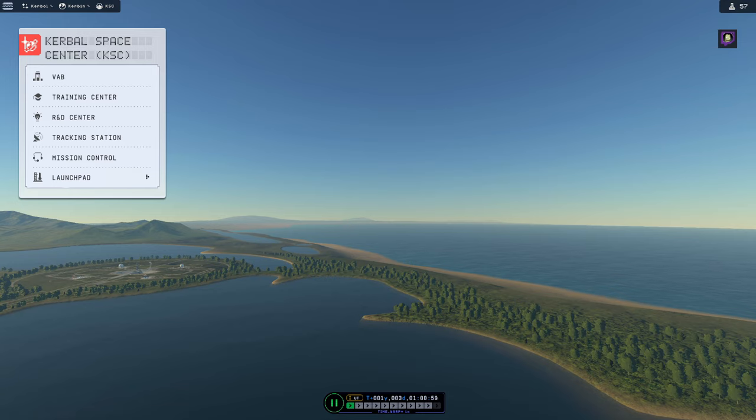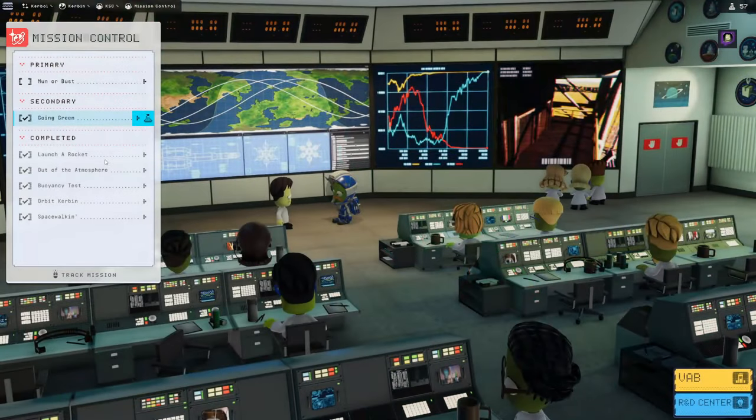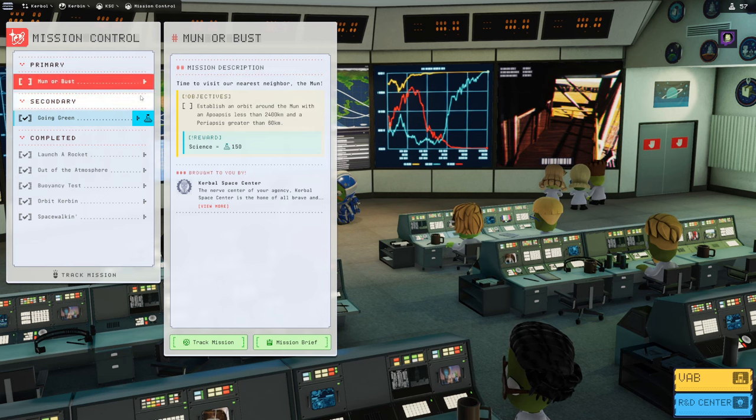Let's start by taking a look at mission control. Our primary mission is Moon or Bust — time to visit our nearest neighbor, the Mun. We need to establish an orbit around the Mun with an apoapsis less than 2400 and a periapsis greater than 60 kilometers. We just need to get between 60 and 2400 kilometers, which shouldn't be too difficult. We're going to get 150 science for this.